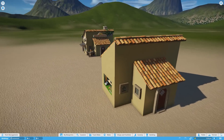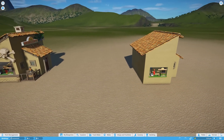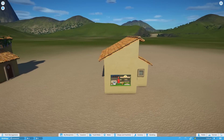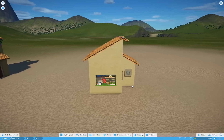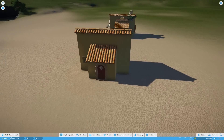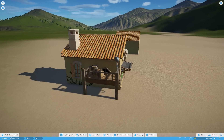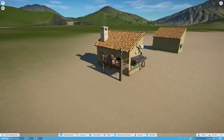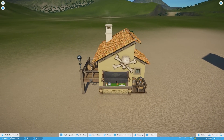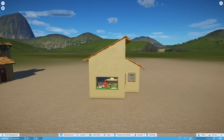Hi guys, welcome back to Geekism. We're back in Planet Coaster to do part two of our building tutorial. In the last episode we built this — we're trying to build this. In the first episode we went over basic building tools, walls and roofs, and some of the simple options. Now we're going to add all the little extra bits, the scenery, the things that really take this to the next level, and hopefully we'll learn some key combinations as well.